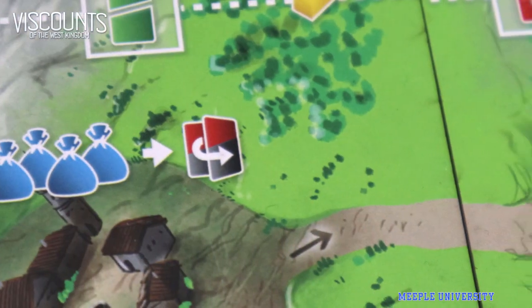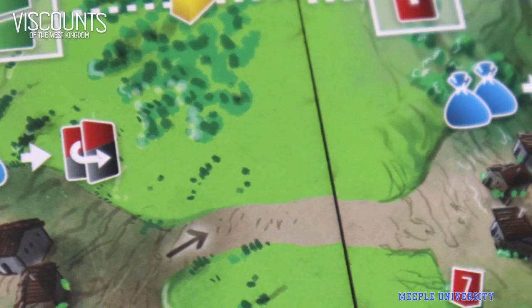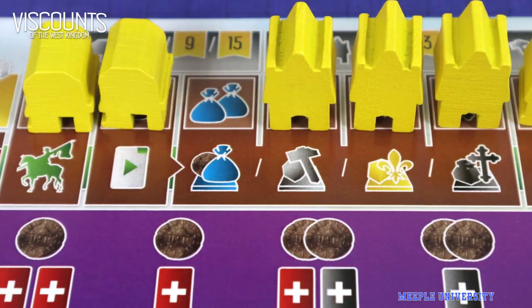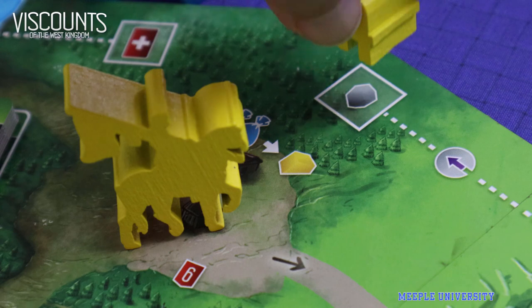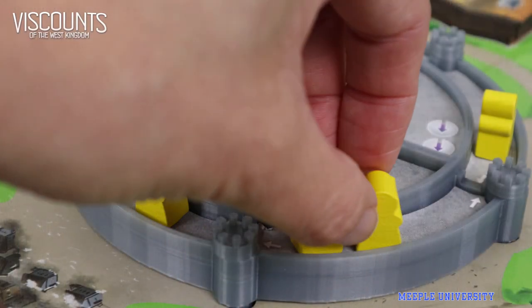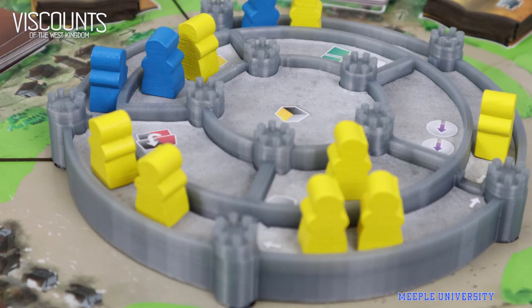Then, depending where your Viscount stops, you can do 1 of 4 actions. First, trade resources — mainly to gain more action points for other actions and money. Second, construct buildings, which will help you on the engine-building part of the game, not to mention victory points. Third, set-collect manuscript tiles to earn points and other bonuses. Fourth, place workers in the middle castle for immediate bonuses and end-of-game points.